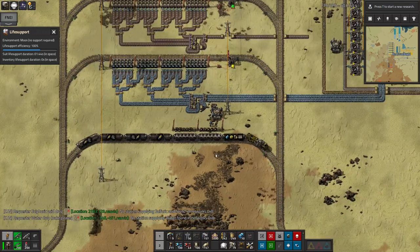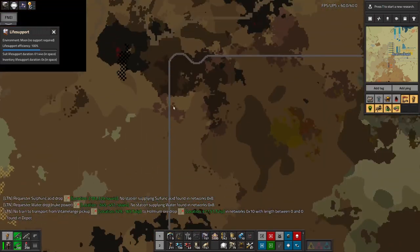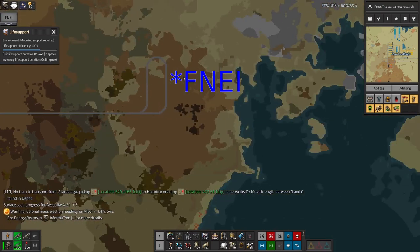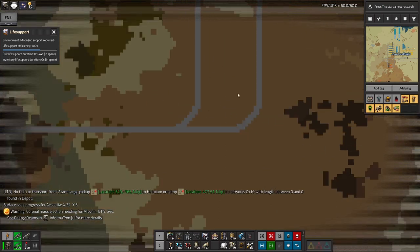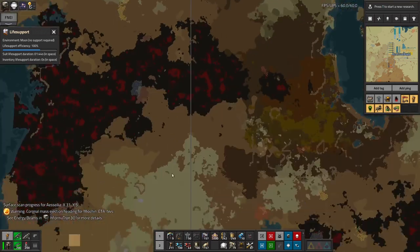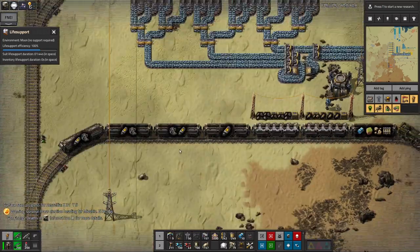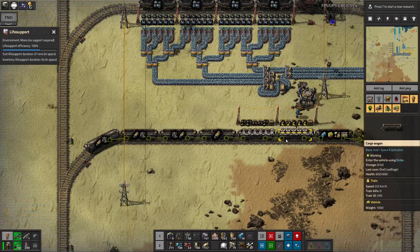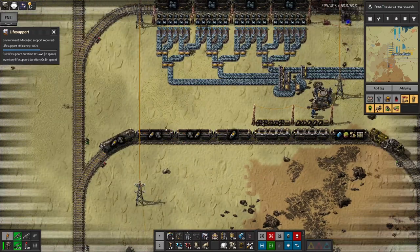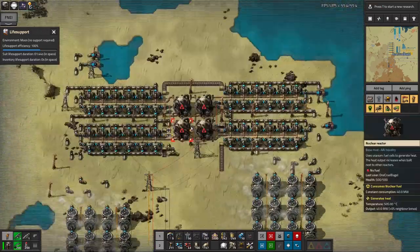I've just been off in a train I built all the way up from the copper mine, around a kink in the track - it's quite hard to control a train going full speed with LTN - and then up to where the crash site was. I've picked up all of the fuel and scrap and bits and pieces that were there, and left the railway line in, mostly out of laziness since it's a faff to pick it all up again. This train gives you an idea of the difference in size between trains and rockets - I needed basically all of this to carry the fuel and bits from that rocket down here.